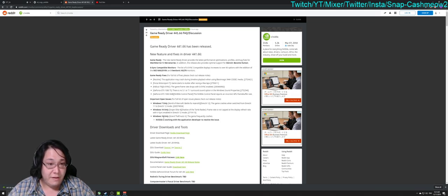A few of the game ready fixes in this driver: they resolved an application crash during timeline playback when using the Blackmagic RAW codec. For Forza Motorsport 7, they fixed stuttering after a few racing laps. For Fallout 76, they fixed a G-Sync issue with frame drops when G-Sync was enabled. For the 1080 Ti, there was no 5.1 or 7.1 surround sound option in the Windows sound properties.